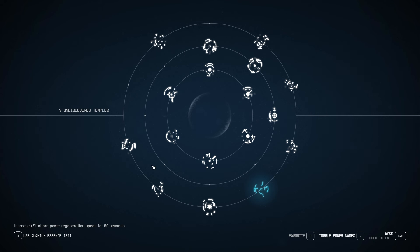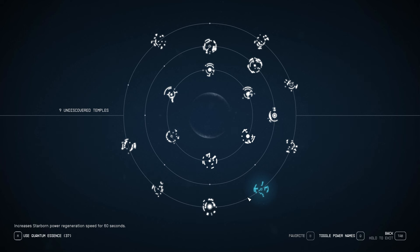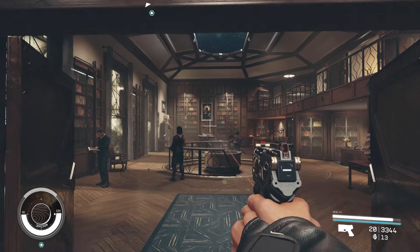Admittedly, most of the powers the Starborn have, I don't see the use. The only two I ever use are Reactive Shield and Sunstar stuff. That's it. The rest are just forgotten by me. Especially considering I only have so many favorite slots, and most of those are taken up by guns I also forget to use. Instead, I just always use my good old Eon.